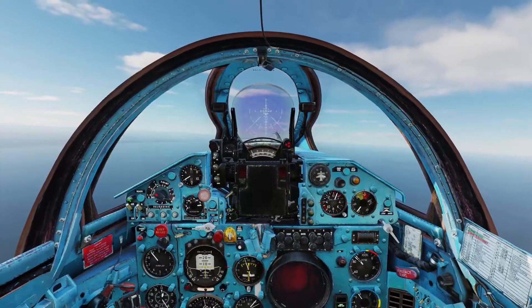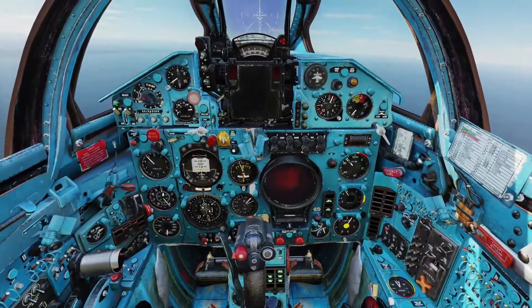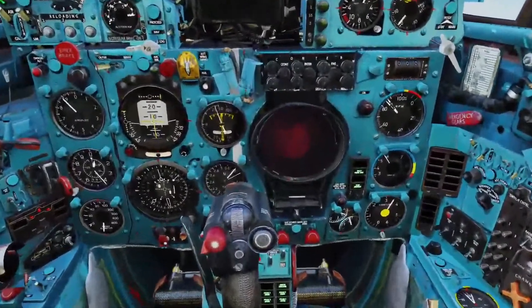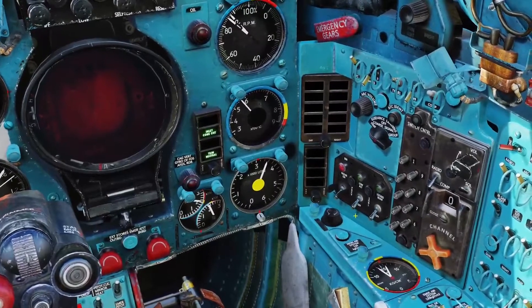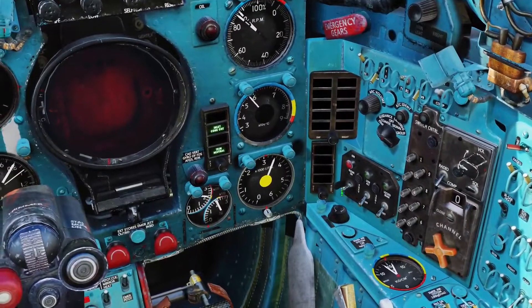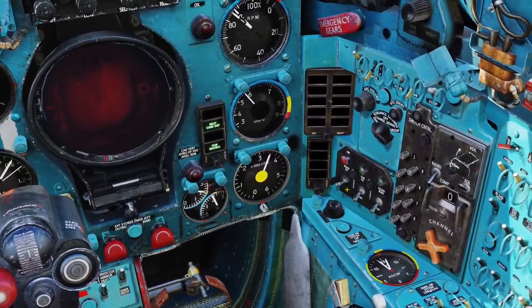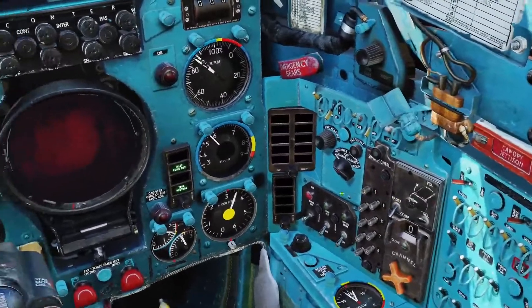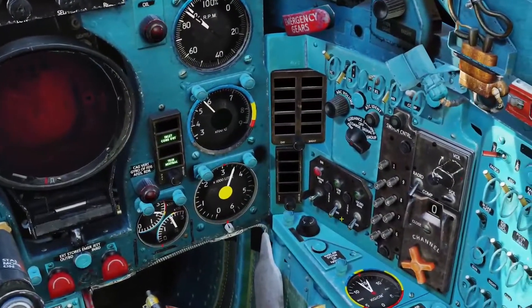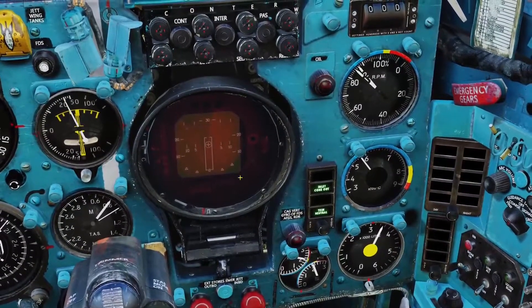We've got some targets up ahead and we'll get to those in just a minute, but first I want to talk about the radar. This is your radar screen down here, and this is your radar panel to the right. If we go up one, that's standby. We'll go ahead and put the radar in standby — I showed you how to do that in the cold start tutorial — and then we'll go ahead and turn it on.